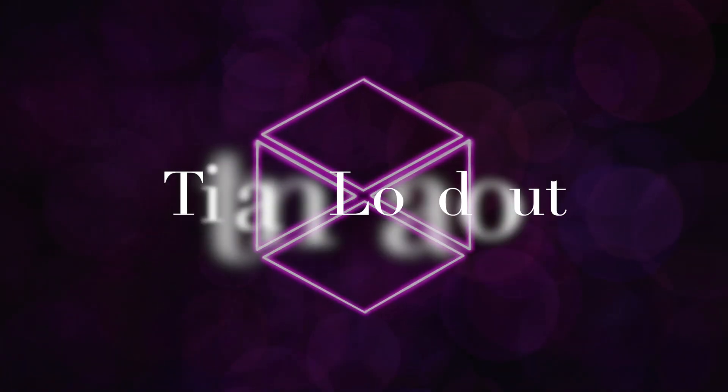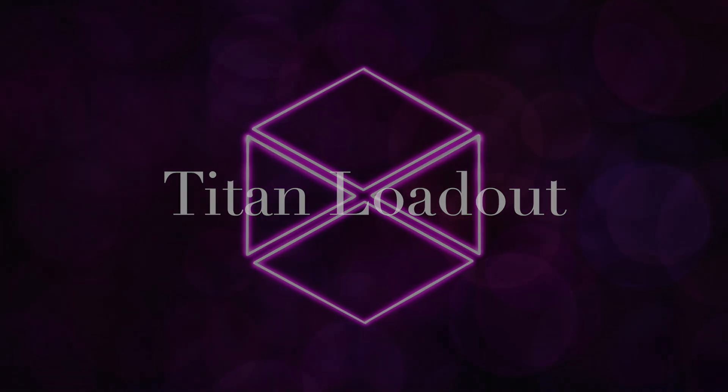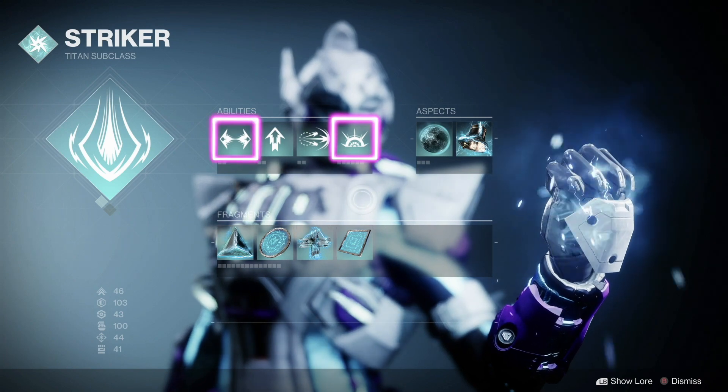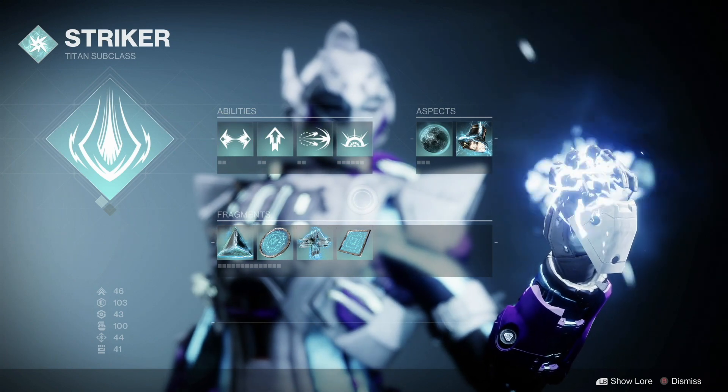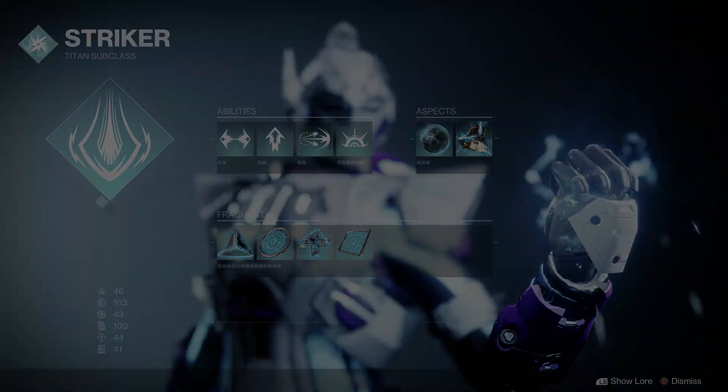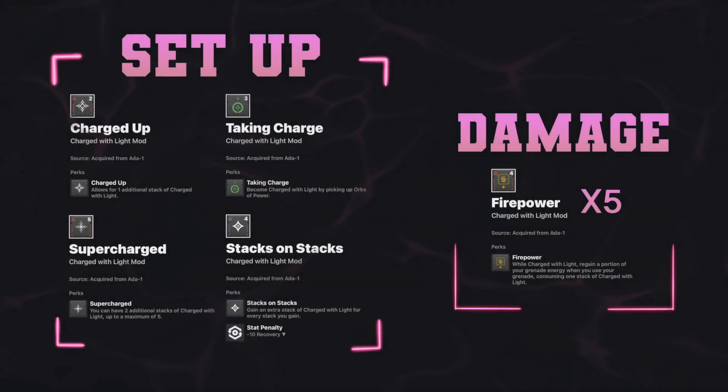Now to go over the Titan loadout. I'm going to go over the Arc Titan build that utilizes Storm Grenades and Dodge. You'll need two sets of armor — one for setup and one for damage phase. To get set up for damage, you're going to need to be at Charged with Light times 5. In order for that to happen, you need to equip Charged Up, Supercharge, and a way of getting Charged with Light — which for this example is Taking Charge.